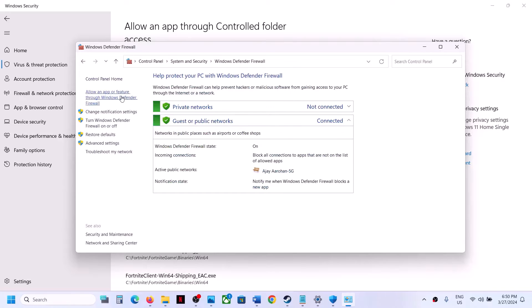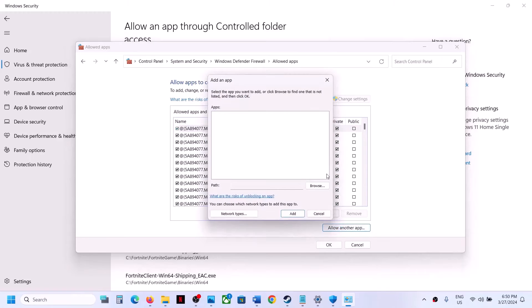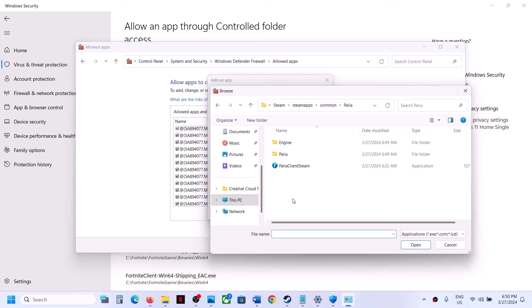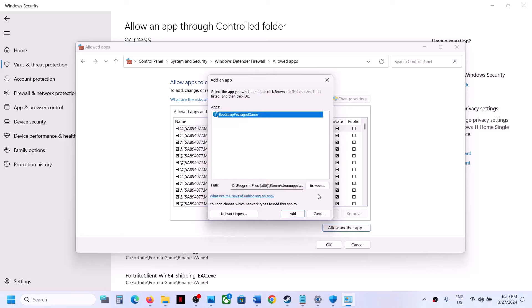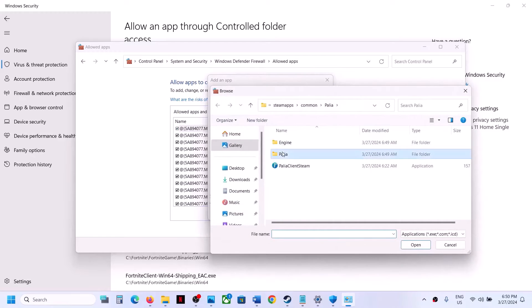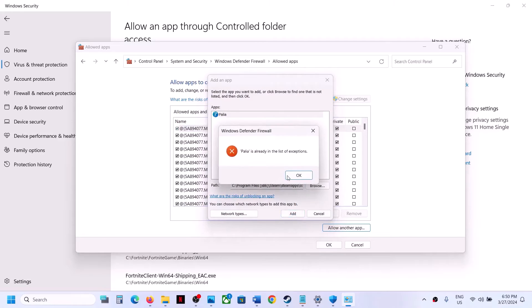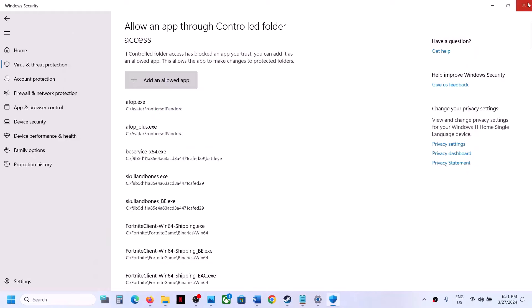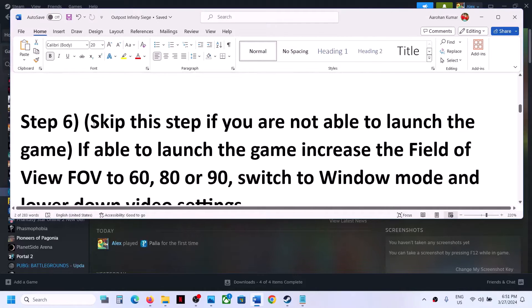Click on 'Allow an app or feature through Windows Defender Firewall,' click Change Settings, then click 'Allow another app.' Click Browse, go to the game installation folder, open the game folder, select the game exe file, and click Open — then click Add. Repeat this for the Binaries\Win64 exe file as well. Once both are added, launch the game and check.